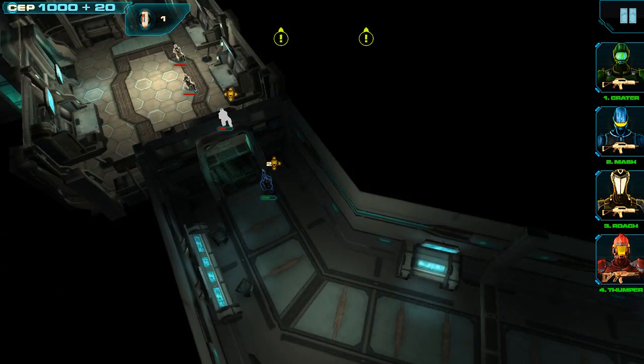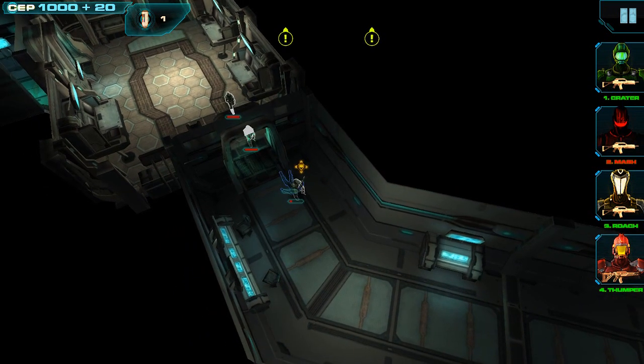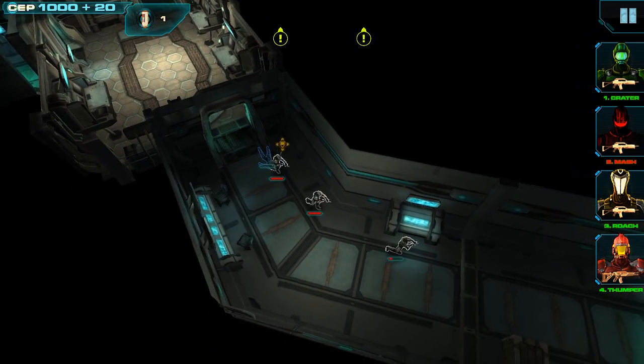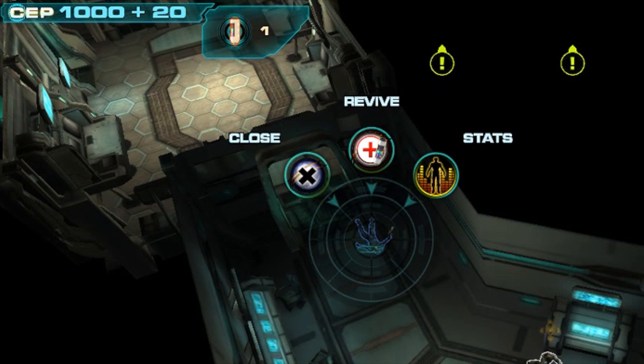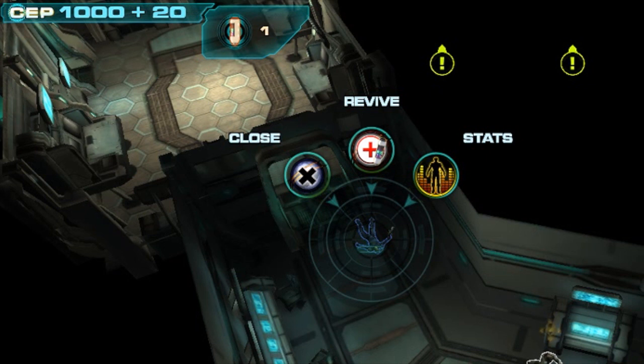Now we've got ourselves caught in a bad position where one of our units is being attacked by three enemies, which is not going to end well. You can see Mash has been incapacitated. To revive her, we can use a bio-human implant. Over on the top of the screen, we see an icon with a counter next to it that says 1 — meaning we have one bio-human available. All we need to do is select the incapacitated unit, tap on Mash, select the revive option, and that's going to bring her back to life.